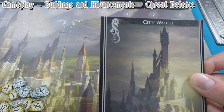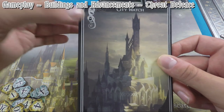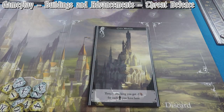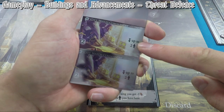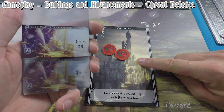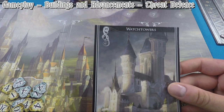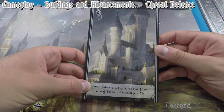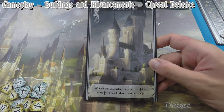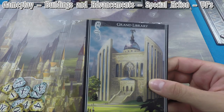The defensive symbol means a building helps you defend against creature attacks — distinct from hunting. The City Watch building says threats attacking you get minus one damage for each trained agent you have there. Its City Watch Commander advancement lets you place up to two trained agents on it. Without a return function, the only way to retrieve these agents is via the generic return agent action. The Watchtower is another defensive building: when a threat attacks you, return one or more agents and each reduces the threat by three damage.